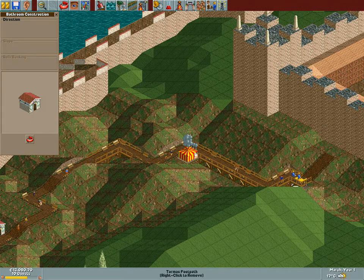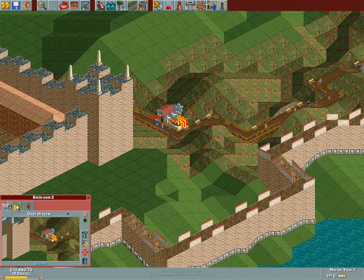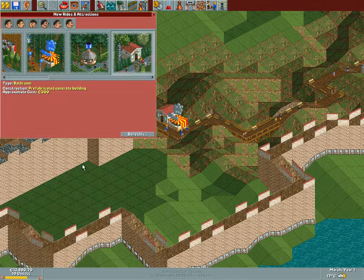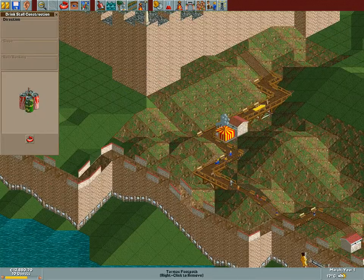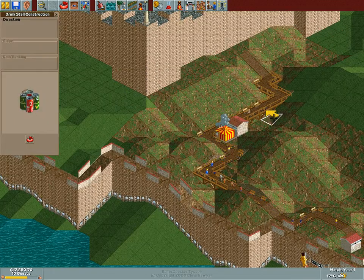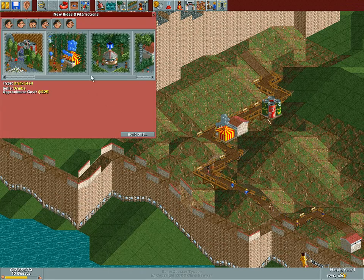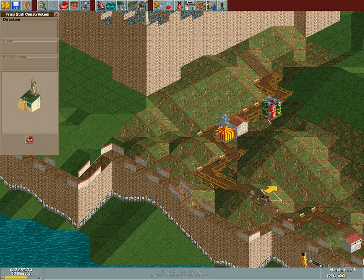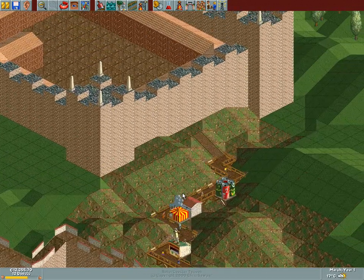Over here they won't accept it — they won't pay it. We'll put the toilet over here. Then let's get one drink stall and a fry stall — that should be it really. Then it's time to start building some actual rides to entertain our guests.